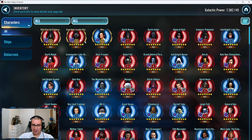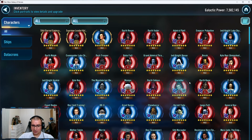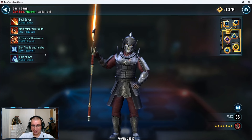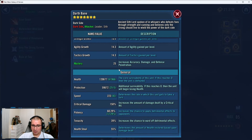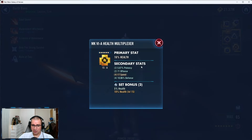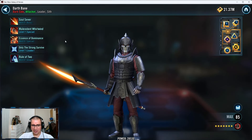You have KR Rey — you're missing one zeta on Rey, you should probably get that up and running as soon as you can. Bane is at R5; I personally like R7 minimum on Bane.